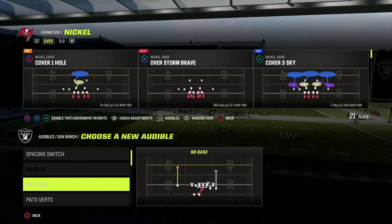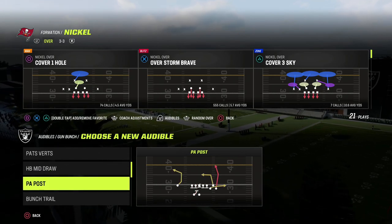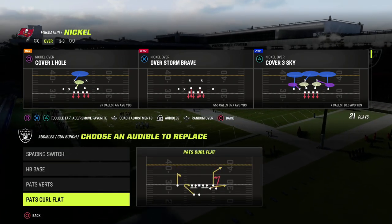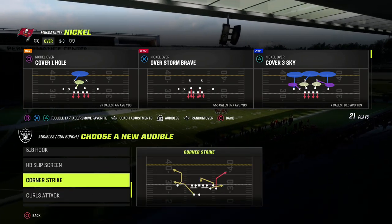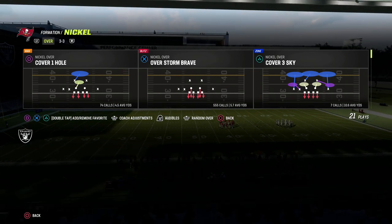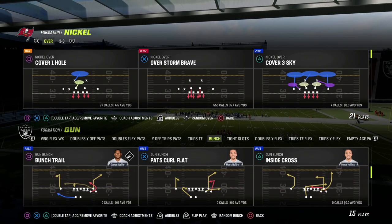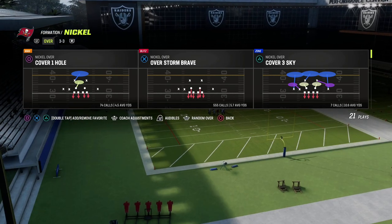When you're playing a really good player like Henry who can just look at the defense and know what you're in, it's really hard because he's going to have the routes to counter whatever you're doing. It's one of the fun things about playing a really good player — they have tools in their box to counter what you're doing. That's why Henry runs bunch and why bunch is so good.